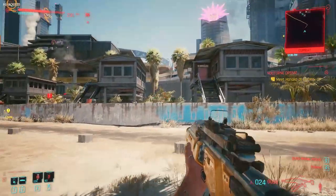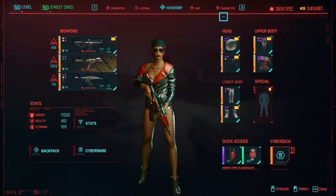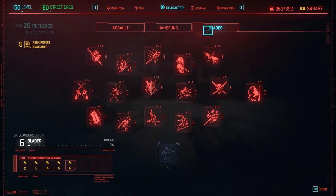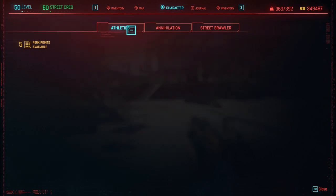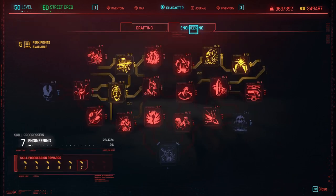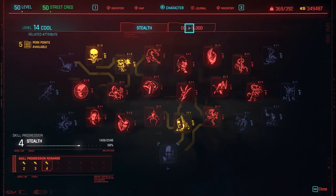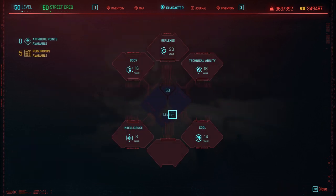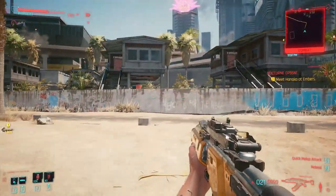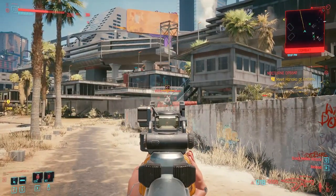The instant reload is crazy with this build. By the way, this is not an optimal build, but I've upgraded the assault rifles almost completely. I'm running technical and engineering, with four smart weapon points and cool with cold blood. That's why I sometimes get instant reloading speed — it depends on cold blood stacks. That's why I don't like the Ajax — it just feels kind of slow.